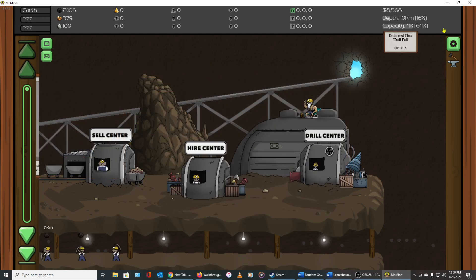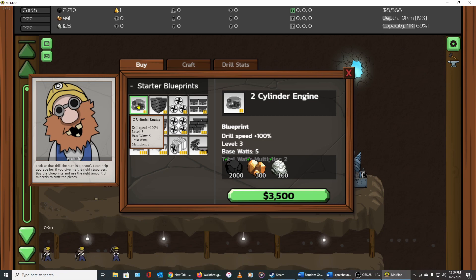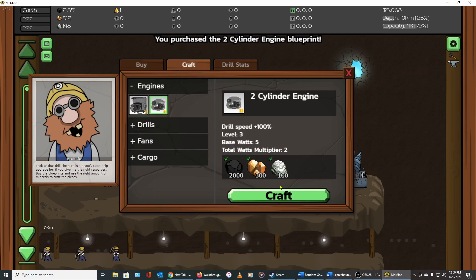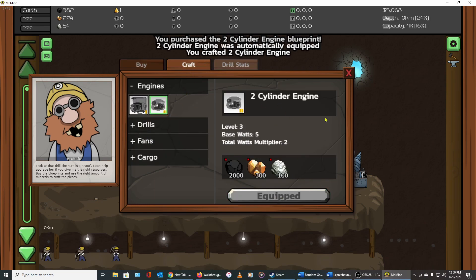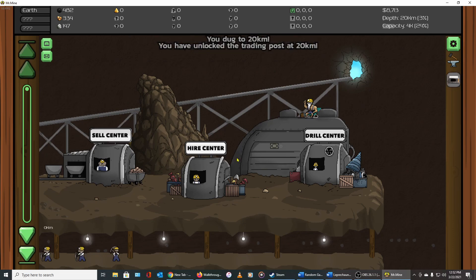To generate cash it takes a while to accumulate 2,000 coal for the next item, so what I've been doing is selling off the copper and silver as they come in. Once I hit 2,000 coal I was guaranteed to have enough silver. So we spend our $3,500 to buy that upgrade, then come over and build it just like the last few times, and now we have a better engine that drills faster.